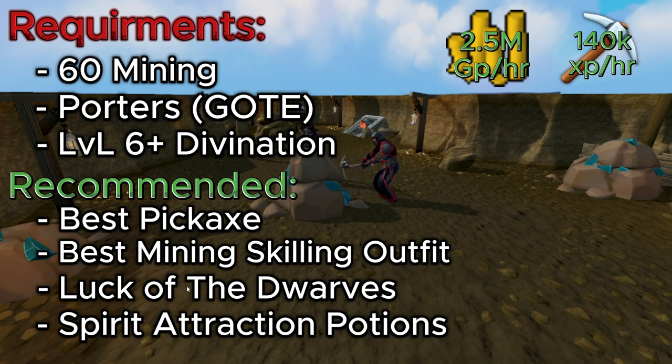With this method, you're going to be looking at about 2.5 million GP per hour, which isn't too bad for something that you're just full-on AFK-ing for 20 minutes. You're also going to be looking at 140,000 XP per hour — not too bad for something you're just going to be clicking once and walking away for 20 minutes.